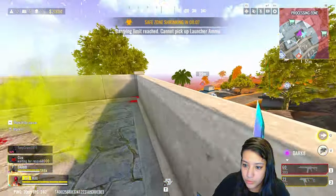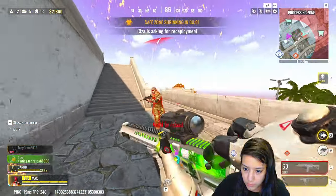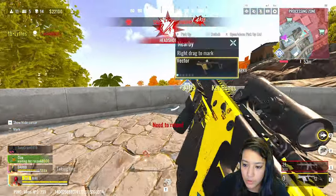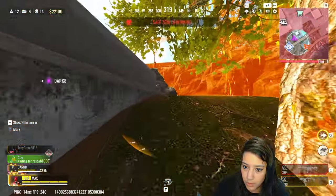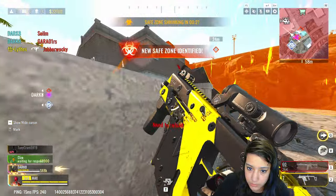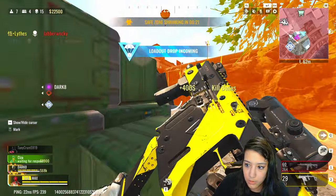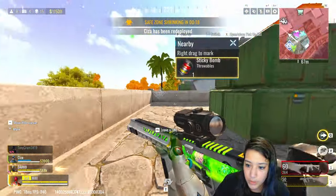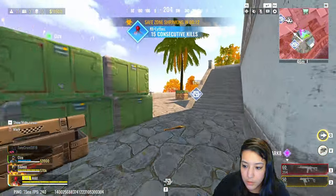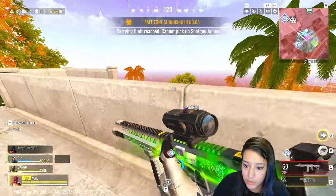We gotta move. Oh boy, we gotta move. I'm good here. I'm gonna rez my teammate. My teammate is actually in a good spot here — actually in a good spot. Let's go, brother. We should not go down there, I feel like. I don't wanna go there.